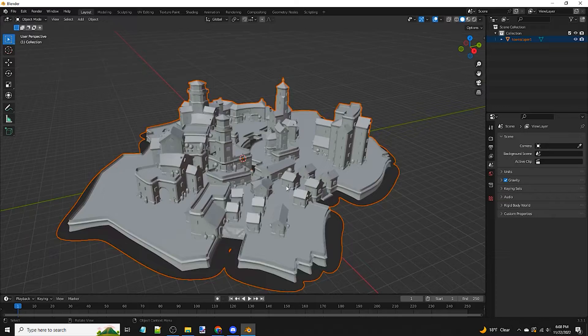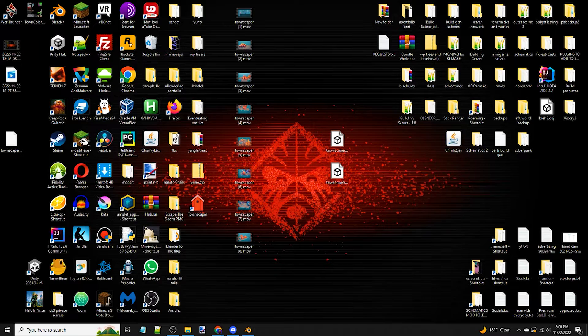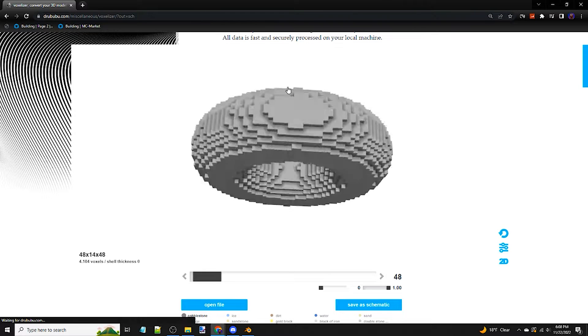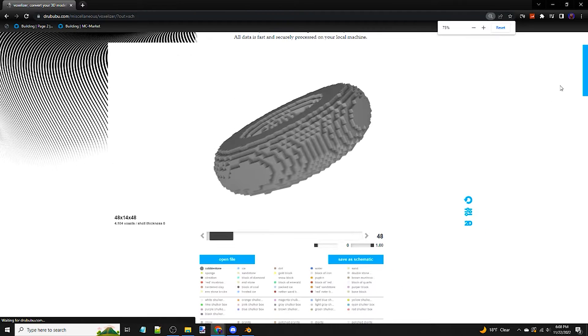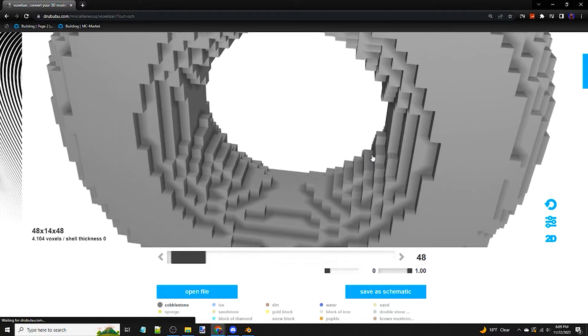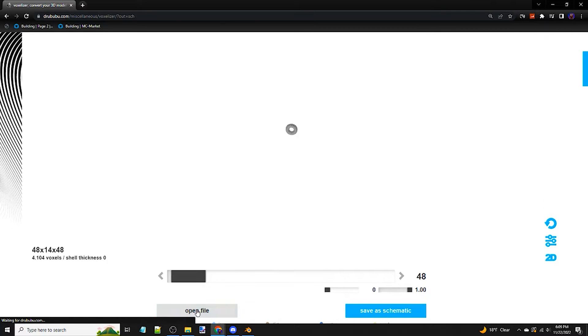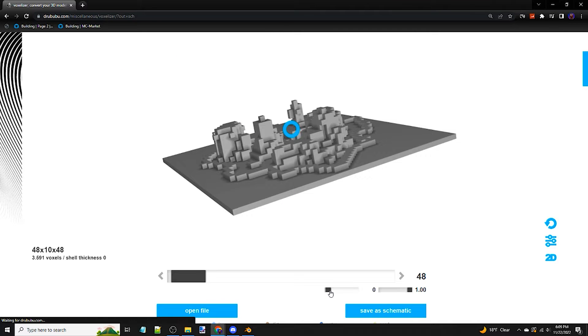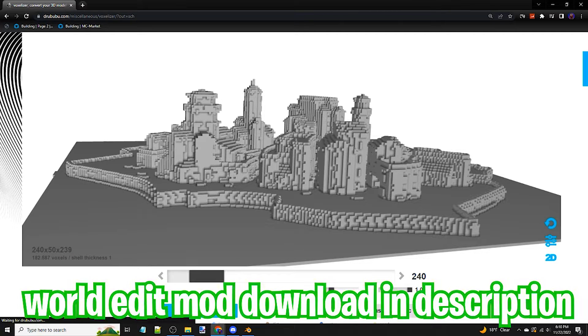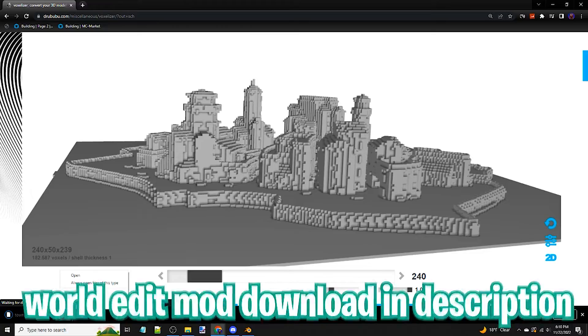I'm now going to show you some forbidden building knowledge. This site called Drooboo does the same thing that my Binvox video does that I uploaded a year ago, but is much easier to use and less time consuming. I'm going to open Townscaper 2.obj in this. I'm going to set the thickness slider to 1. I can also choose how large my town is — I'm going to go with a size of 240. Then I'll click save schematic and load this in my world with the WorldEdit mod.